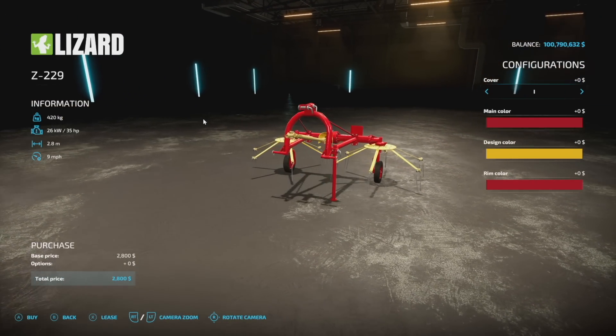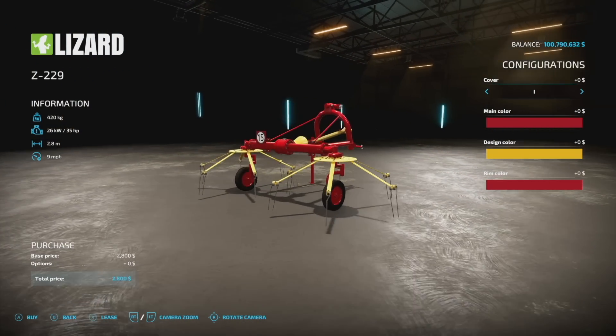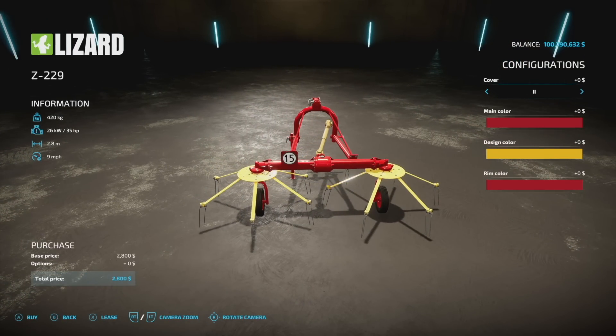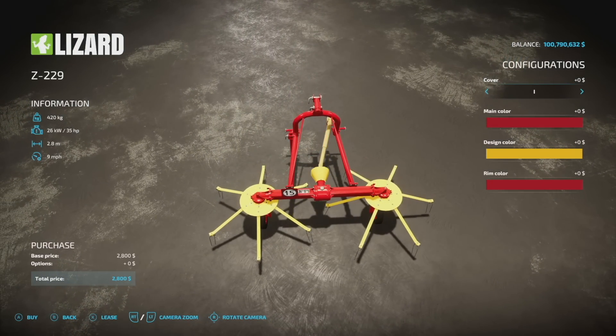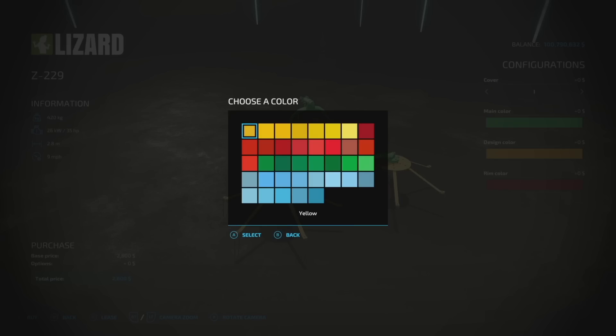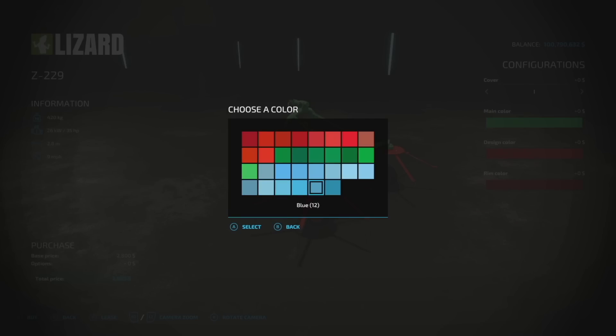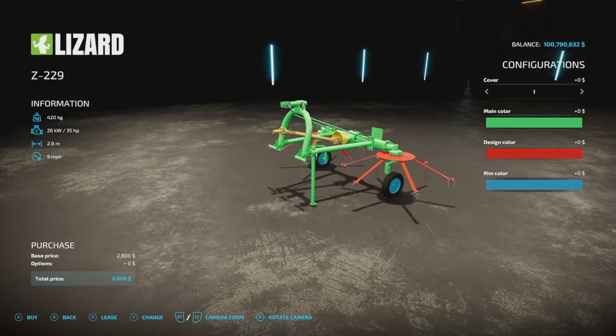Next is a tedder — a small one, nice for older farms. 35 horsepower required, 2.8 meters, nine miles per hour. There are a couple different PTO cover options, and the main color comes in red, green, and blue.